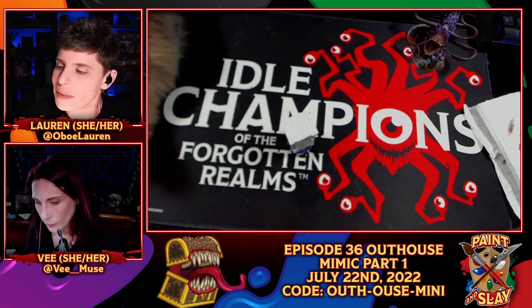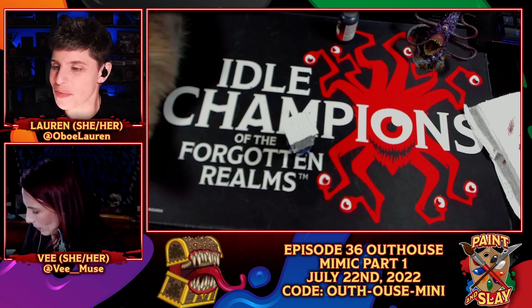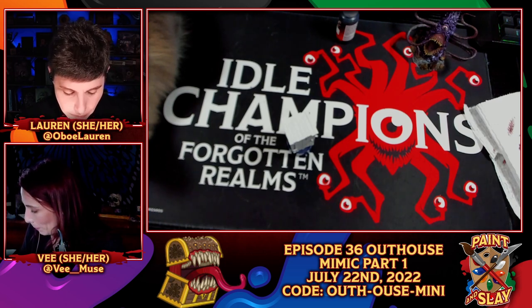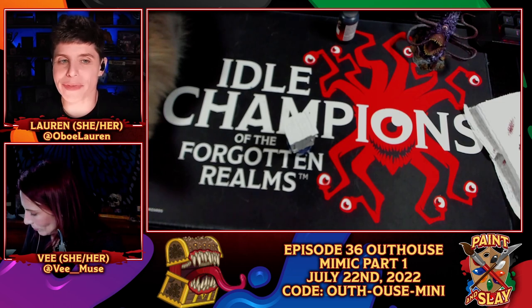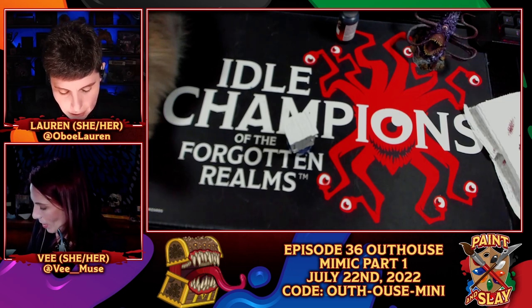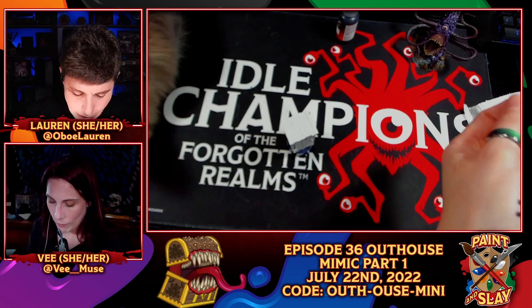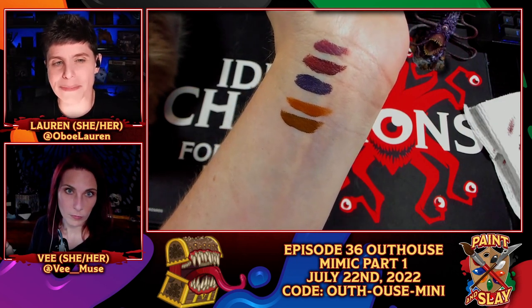VinMist has a mimic question: mimics can store items inside them like a bag of holding — why would you not want a tamed familiar in the shape of a ring that can instantly store and return items? If we're talking rules as written, first you've got to tame the mimic — good luck. Second, you can't really store things in a mimic, because that's called being eaten.